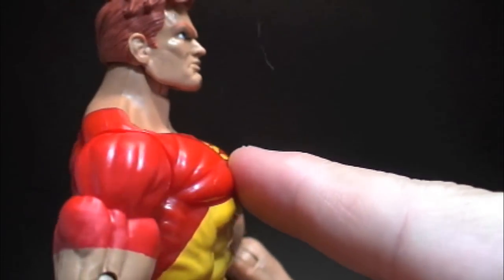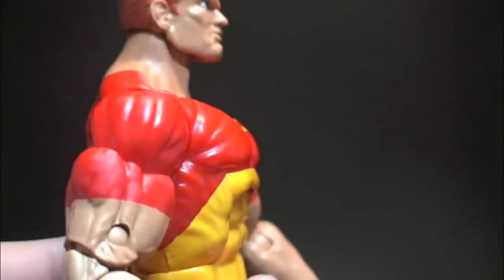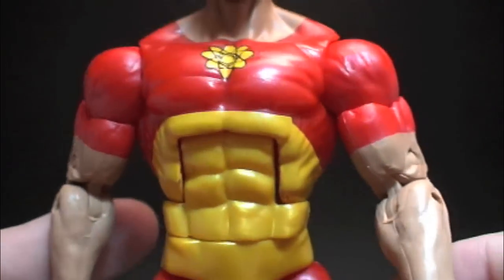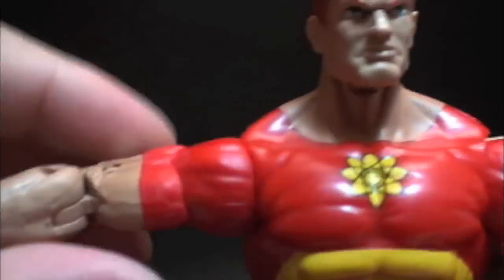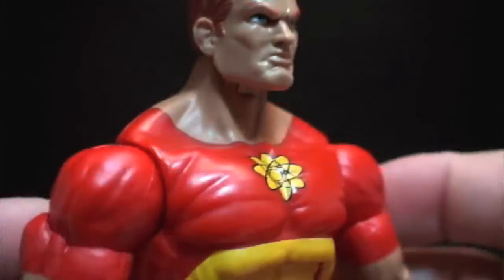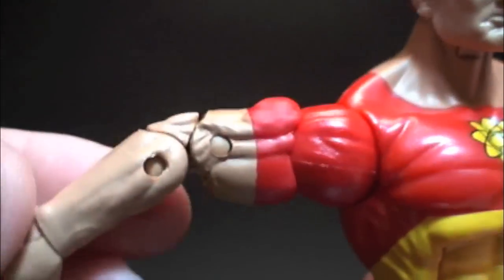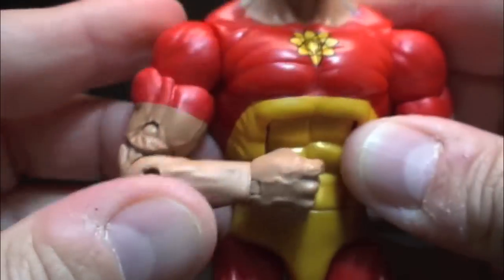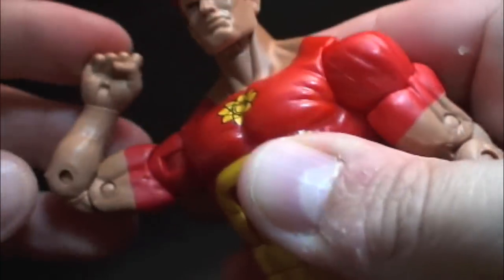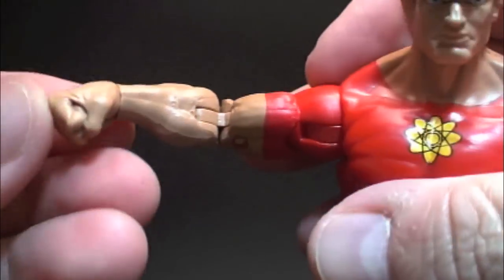Man, look at this sculpt. I like the way they put the chest up — kind of reminds me of Arnold Schwarzenegger in his younger days, just popping his chest out. It's a great sculpt. Let's go over the articulation. We've got a ball joint there, bicep swivel. I'm glad they gave him double joints on the elbow — usually when the mold is this big they just go with a single joint on the elbow, but they gave this mold double joints, which is really good.